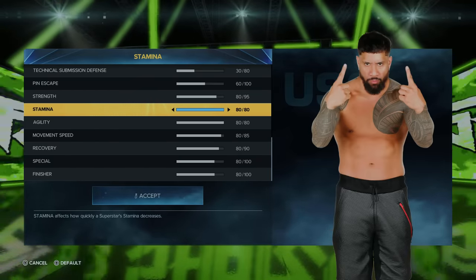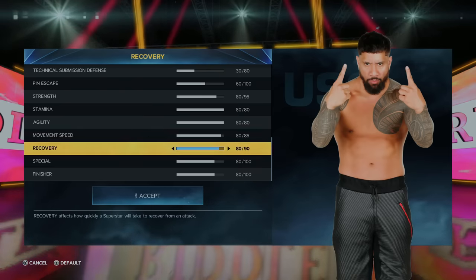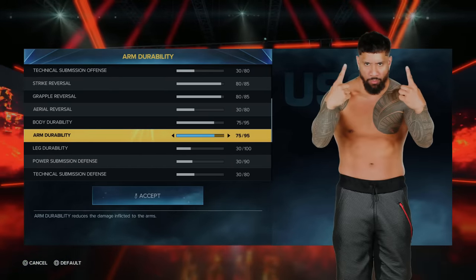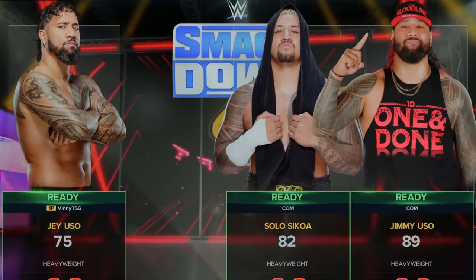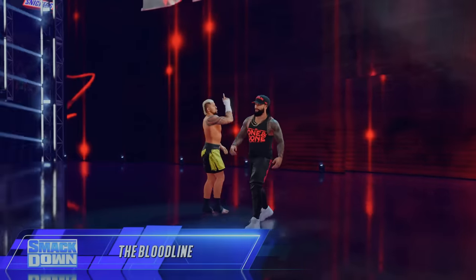By losing that chamber, we have 300 upgrade points. I spent 250 on my stamina, agility, movement speed, recovery, special, and finisher up to 80. My remaining 50 points went to my arm and body durability. That makes Jey a 75 overall. Now it's time for Jey to go up against his brothers — the Bloodline. Jey Uso's ready to go, but can he beat his brothers?